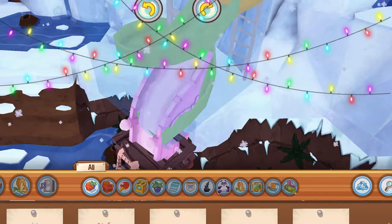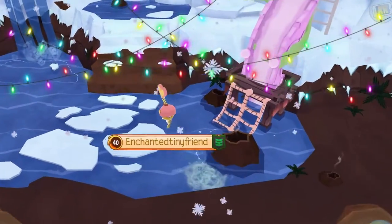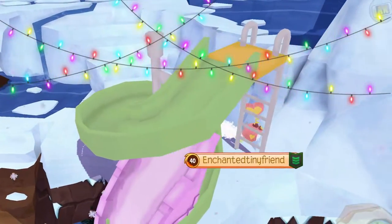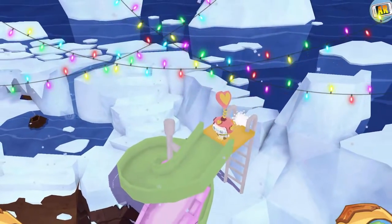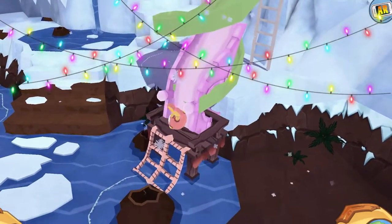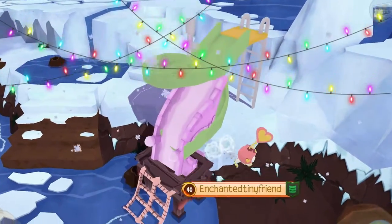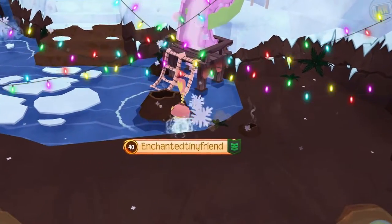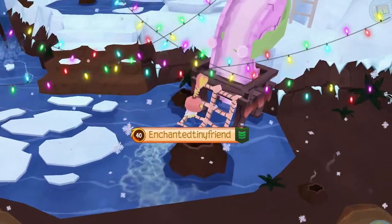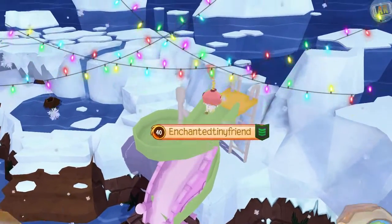Then you need something like an island water slide, or basically any other slide, and you put it above the jungle gym like that. Make sure it's set up so when you slide down you land on the jungle gym — I accidentally created a trap, which is hilarious. Then with the snow slide, you can slide up and go to the upper floor.